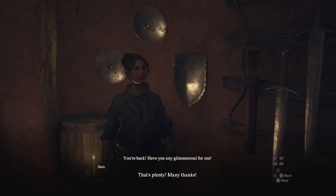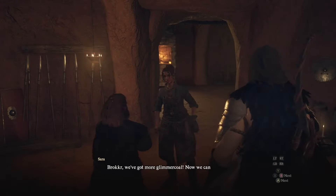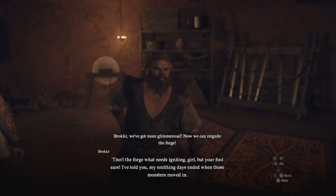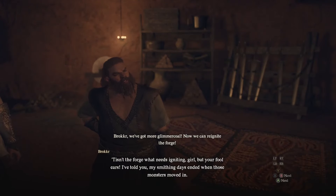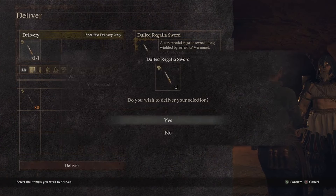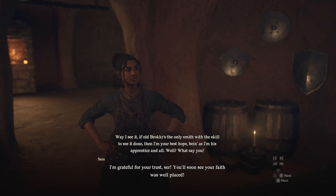There will be a cutscene where the master says he's still not going to do it, but the apprentice will tell you that she will try to fix it. You can then give her the sword.